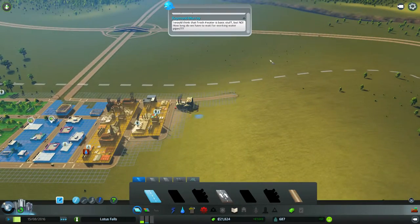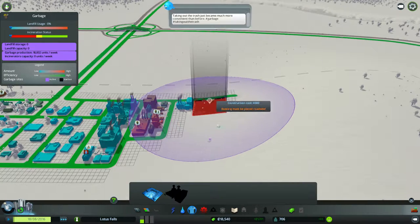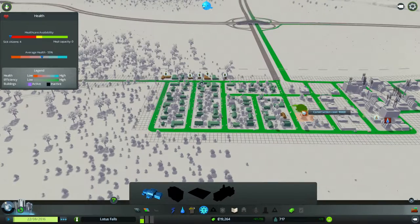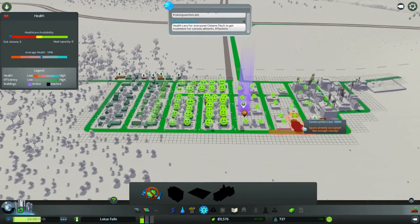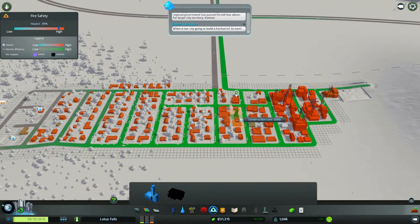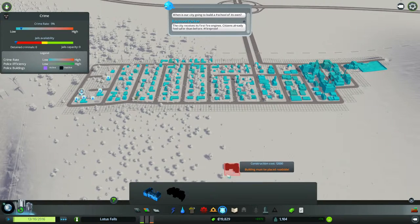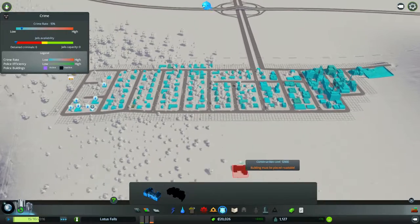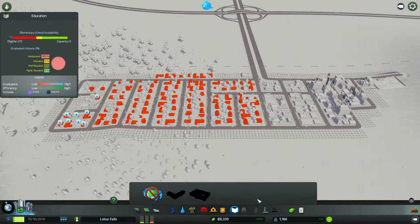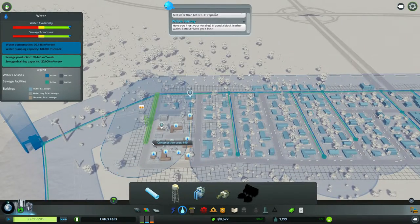Oh boy, we need a trash place. I can do that — we can just plop it right there. Healthcare — it's not too high right now, but I don't want it to get even higher, so I'll put it right there. We need a fire station because there are fires. We need a police station so things don't get too crazy, but right now the crime rate is pretty low. We don't have enough money for everything yet, so we're gonna have to wait and relax on the spending. You can go bankrupt and then it's just over.